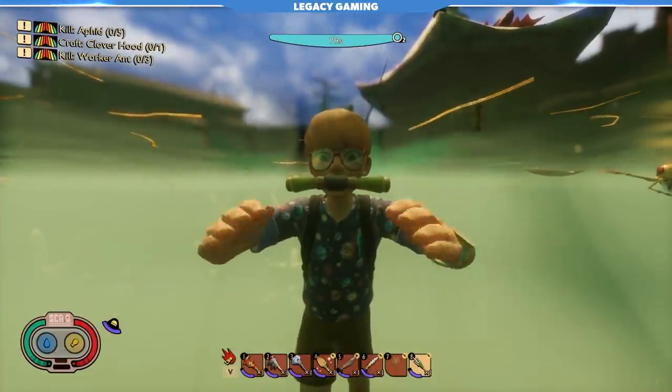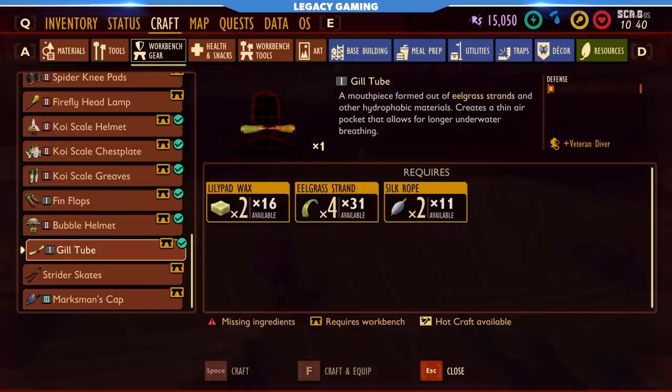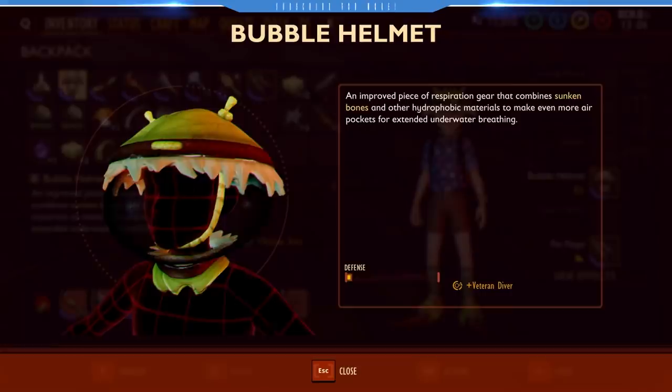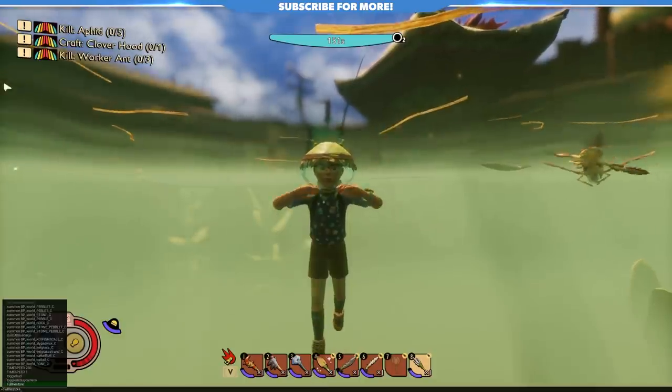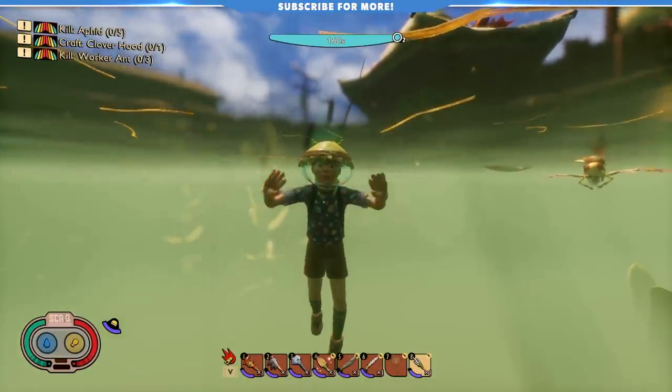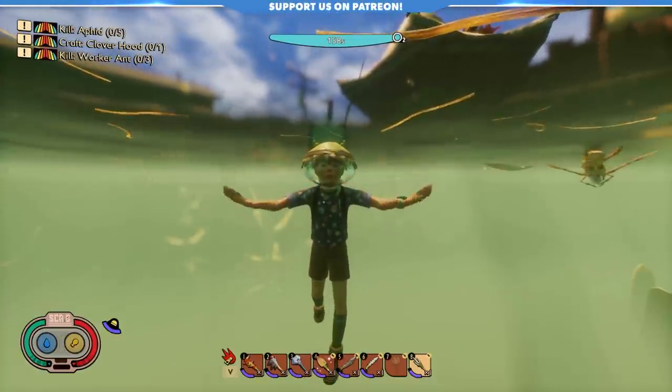The gill tube is extremely accessible starting out and only costs two lily pad wax, four eelgrass strands, and two silk ropes. The bubble helmet, on the other hand, which looks like a crude version of the koi helmet, is vastly superior and will actually grant you a whopping 160 seconds of air.